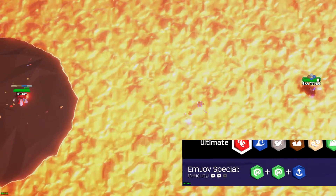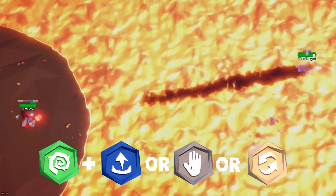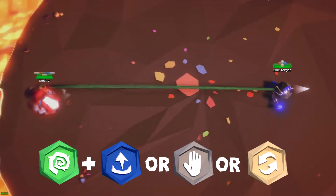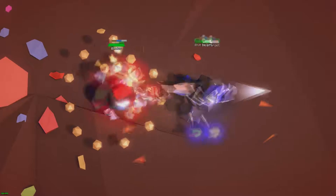Geyser isn't the only spell that pairs well with Tovine. Though less consistent than Geyser, Push will also knock enemies quite a distance. But I'd say Relapse has some of the best combo potential with Tovine, since it'll guarantee damage from returning back to the position, and when they return back to that position, you're able to combo with another spell hit.